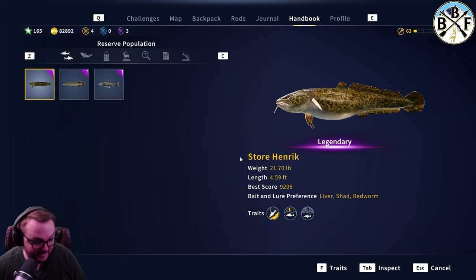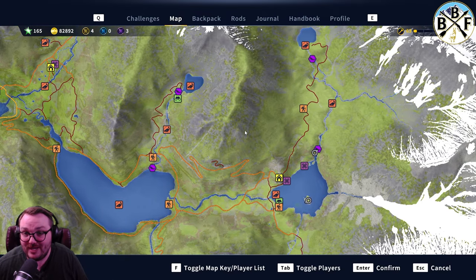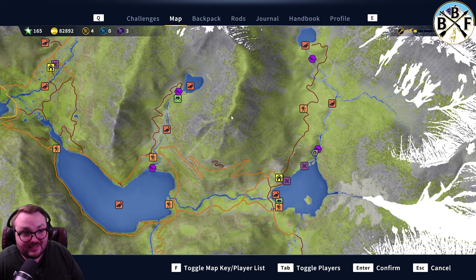Here's your guide for Henrik. Looking at the map, he was here this week. The next time he comes around — not next week, not the week after — next week it'll be the pike, the week after it'll be the salmon, then the burbot comes back. When he comes back, he'll be in one of these three remaining spots. Thanks everybody — if that was helpful please leave a like, and if you want to see more guides and hot spots, consider subscribing.